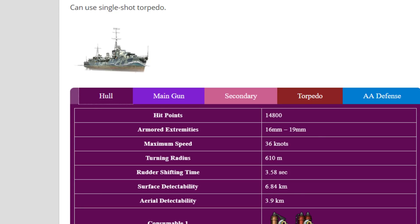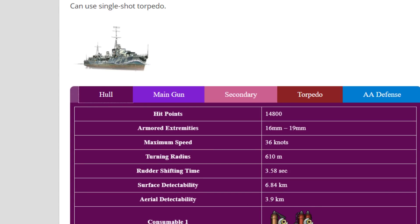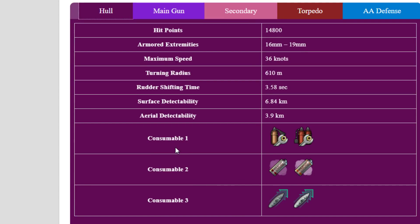Probably you can get this destroyer down to as low as 5.6km or something — just crazy. Air detection is 3.9km. For consumables we have Repair Party and Speed Boost. I wish they'd also give her Defensive AA Fire — let's talk about the guns now.